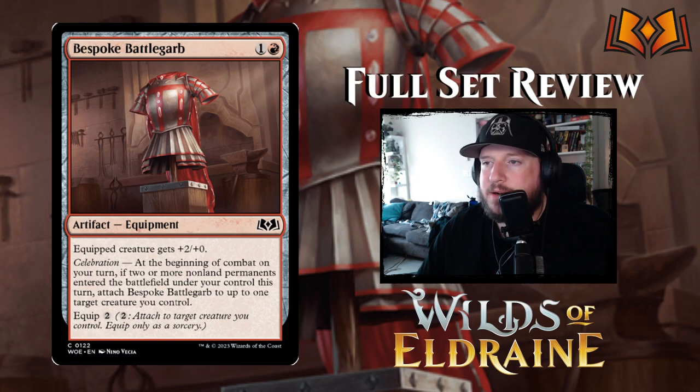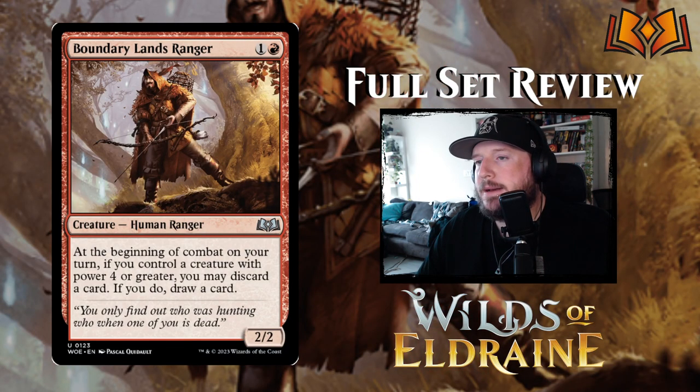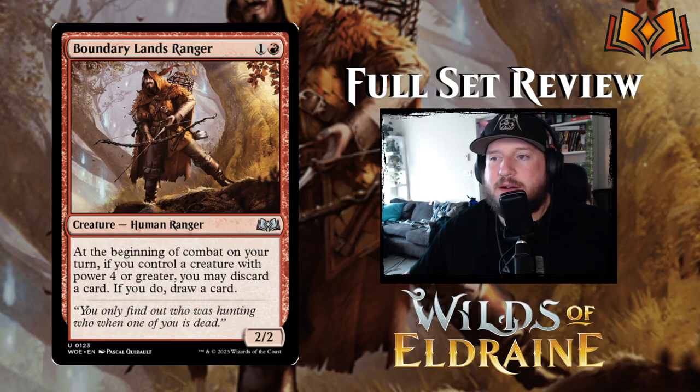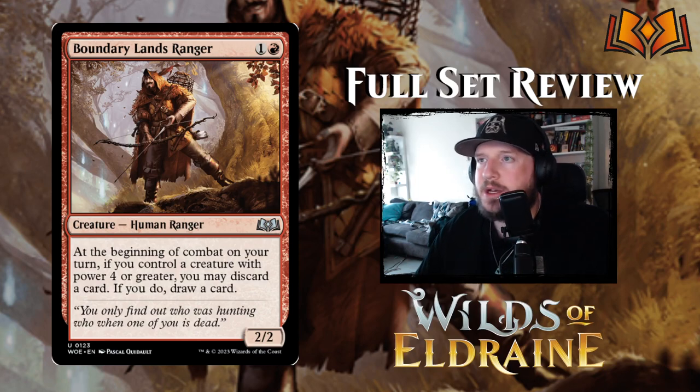Boundary Lands Ranger is one and a red for a 2/2 Human Ranger. At the beginning of combat on your turn, if you control a creature with power four or greater, you may discard a card — if you do, draw a card. It's a fine utility card, a 2/2 for two which isn't bad. It has a bow in the art, so I'm surprised it doesn't have reach, but I'm not mad about it.